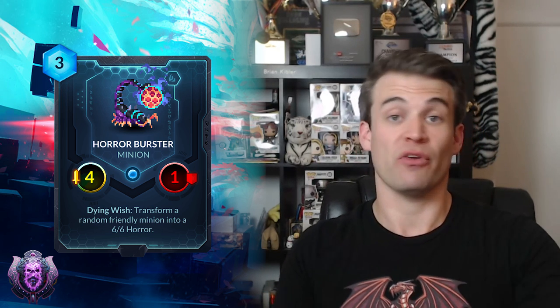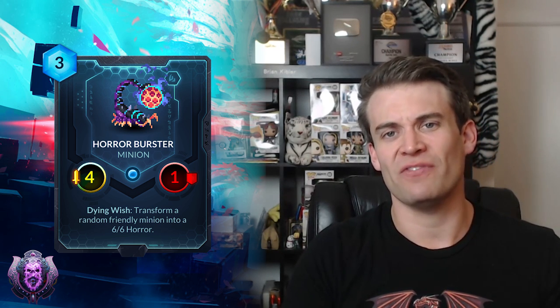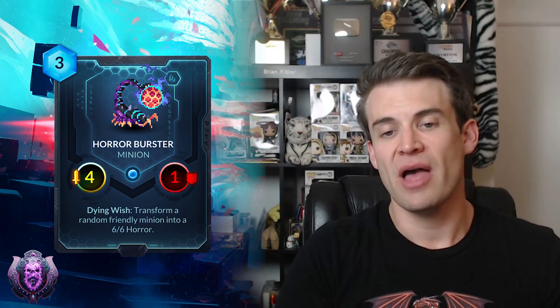Next up we have Horror Burster — a 3-cost 4-1 with Dying Wish: transform a random friendly minion into a 6-6 Horror. This is potentially another card that can go into swarm decks. The key here with Horror Burster is ensuring that you have a significant number of minions so your opponent can't kill this when you have no other minions — you need to ensure you get this trigger on something when it does die. It's obviously very easy for your opponent to kill, so you want to play this in a deck that can make a bunch of guys — Wraithling Swarm style. It is really easy to kill and will die to something like Tempest along with everything else, so maybe you want to have some things that are much harder to kill. Potentially a pretty powerful card, because if this dies early and you're able to trade it off and get one of your early small minions turned into a 6-6, that can be a really powerful Tempo play.